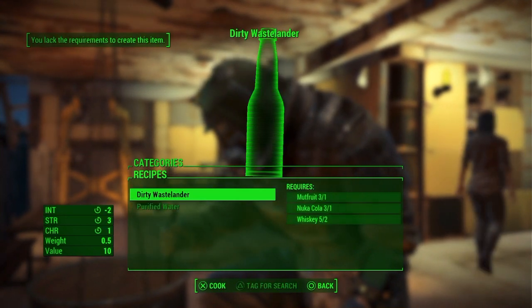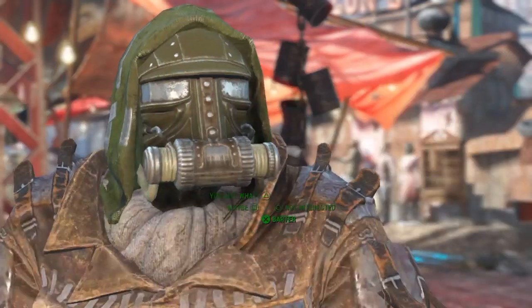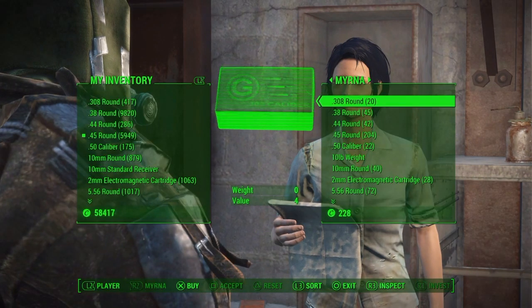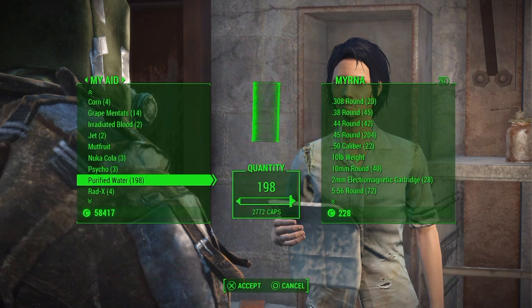So you're getting free purified water. Once you've got the amount you want to sell — and by the way, each purified water goes for 14 caps, so you're making 14 caps every time — go to any vendor and sell all your purified water.